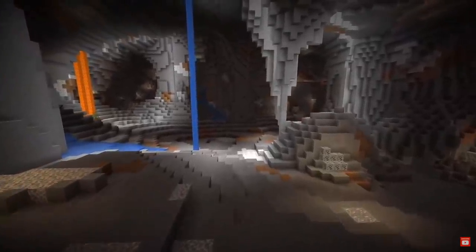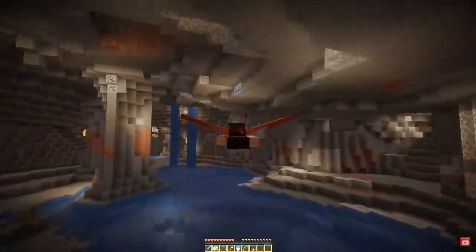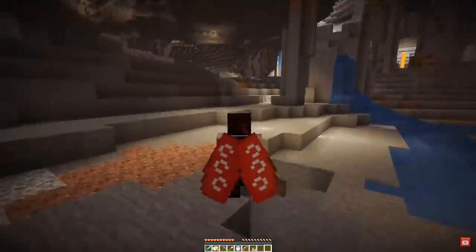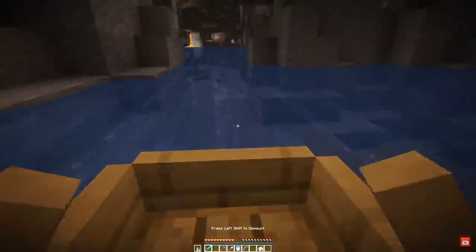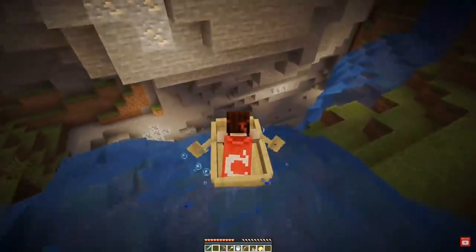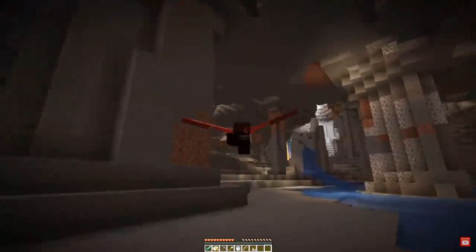In Minecraft 1.17, the cave generation itself is being completely overhauled. The new and improved cave generation looks absolutely fantastic. Caves now feel much more open and intimidating as they contain massive caverns, giant pillars, and big waterfalls. Some parts will contain a lot of water, requiring the player to travel by boat. Caves are also so massive now that players can travel around using their elytra wings.